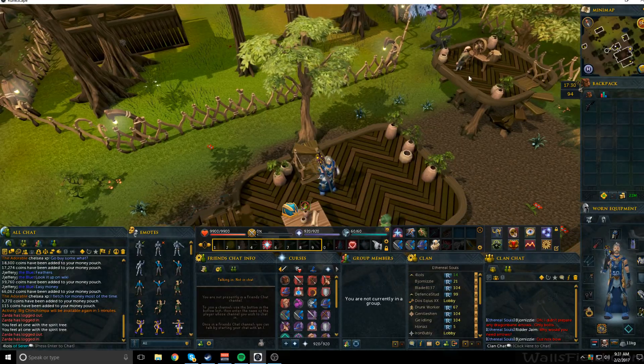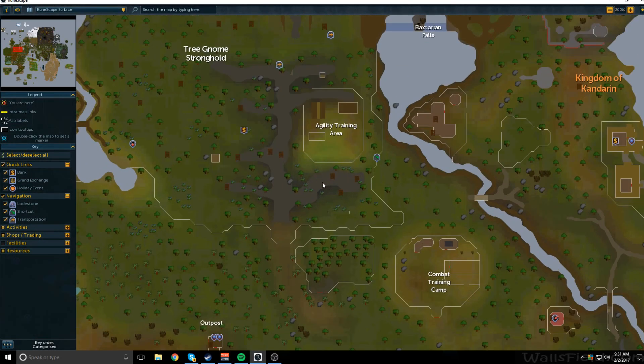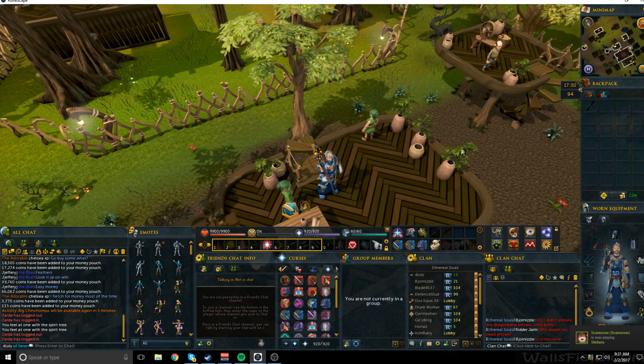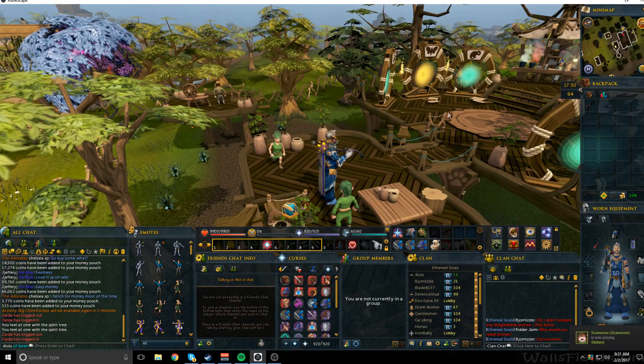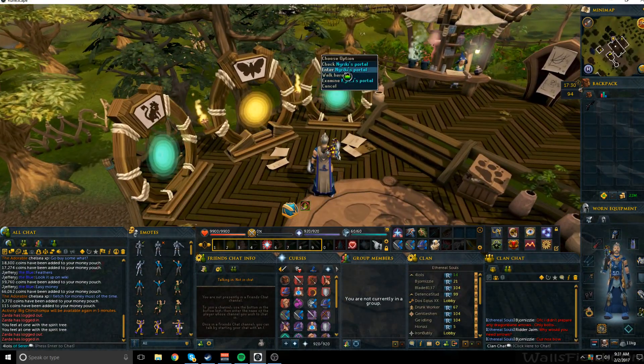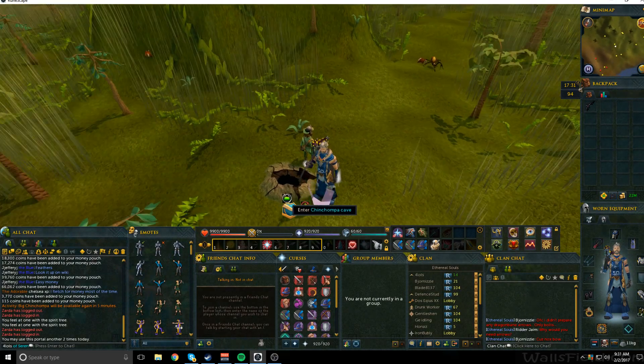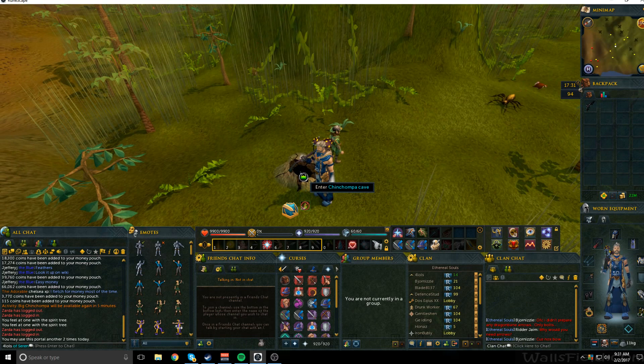Here's the map — here's the Tree Gnome Stronghold — and you're going to go just south of the Agility Arena, come up into the tree, and you'll see these portals. For the Big Chinchompa, you're going to go through Niriki's portal — I'm not sure if I said that correctly, but forgive me — and then jump down into the Chinchompa cave. And this is how you start the minigame.